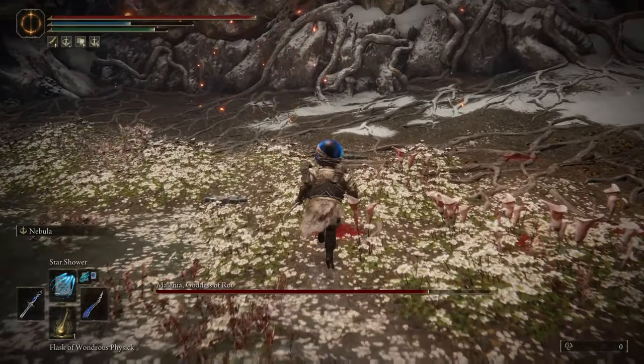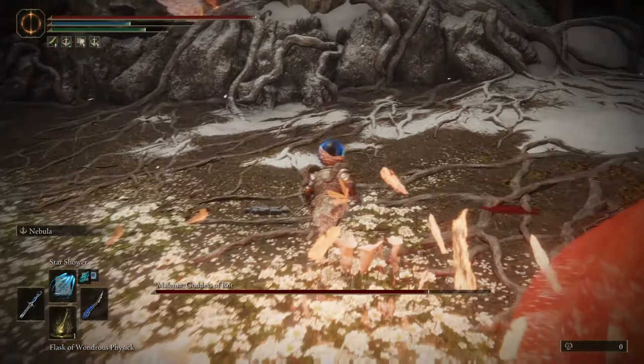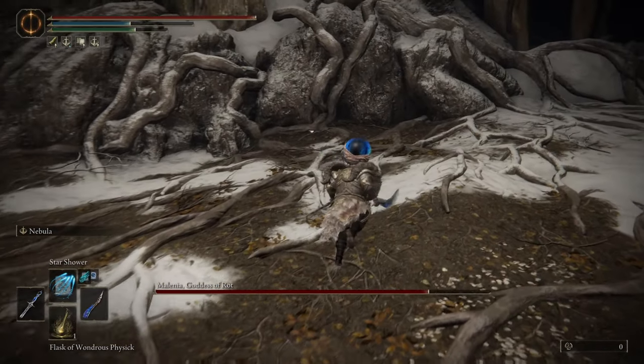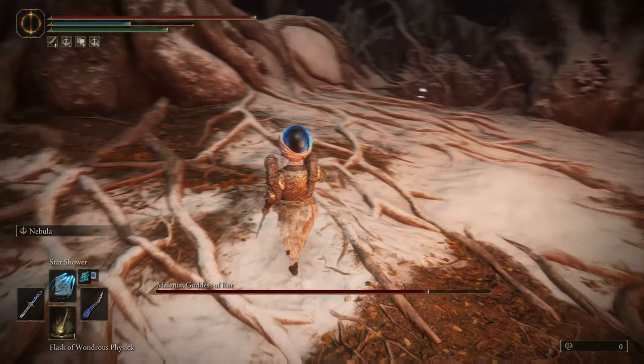So again, just lose the lock and move forward. She will just land close to you, but not close enough to actually hit you. By the time you move forward more, the scarlet will explode and you'll be far — you won't take any damage whatsoever. I hope you found this useful. Good luck with the fight. See you on the next one. Cheers.